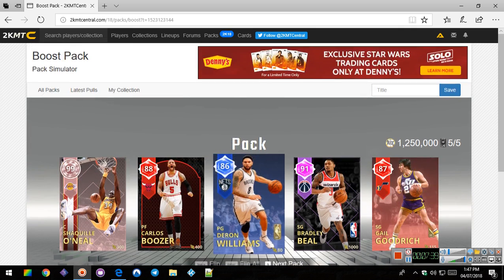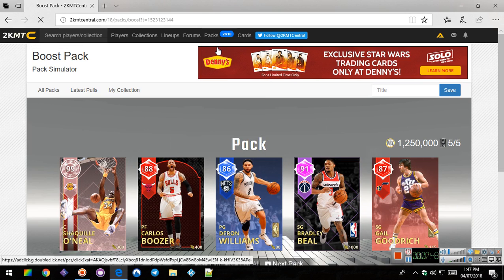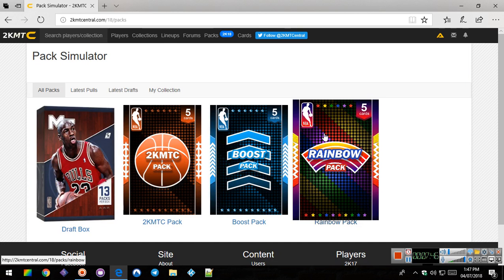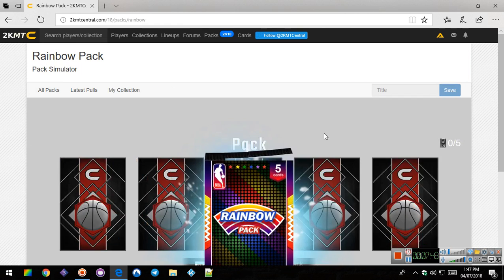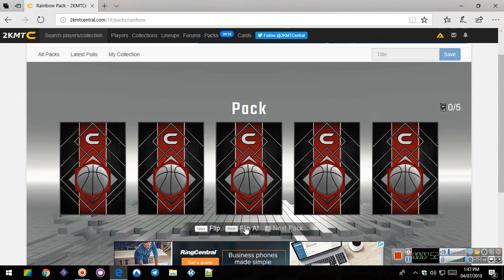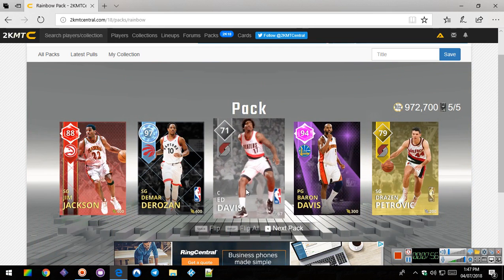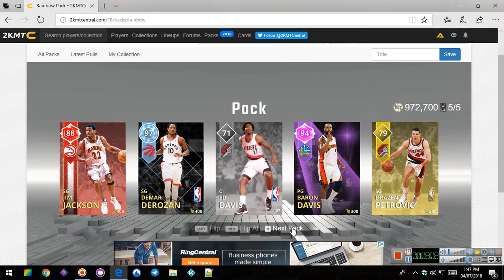So that was our last one. Let's go back to packs - rainbow pack. Let's go see what we can get in rainbow packs. Obviously rainbow packs are supposed to be better. I just got a silver in a rainbow pack - how? I got a 97 though, so it's not bad.